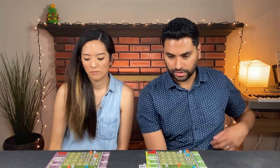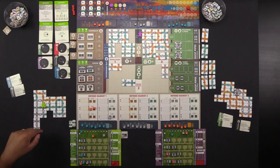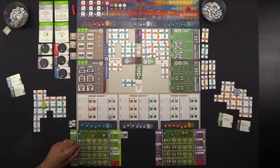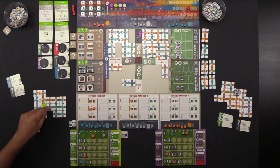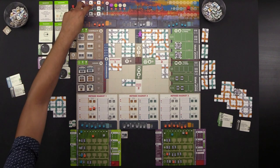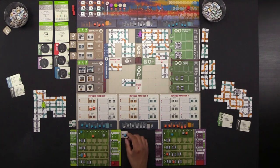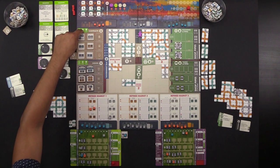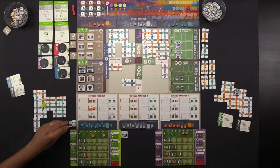Action five: Naveen places his meeple on a tile encompassing orange, blue, and gray pipelines. His gray (nine plus two via engineering) goes to mid grade. His blue pipeline at thirteen segments bypasses low grade and goes directly to mid grade — and he immediately satisfies his contract for two mid-grade blues, earning $35. Monique runs her pipes: gray goes to mid grade, blue to mid grade as well.